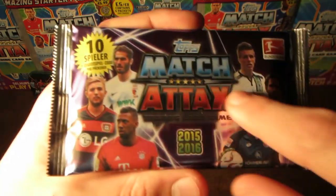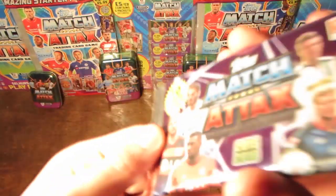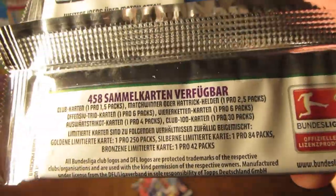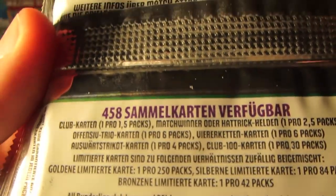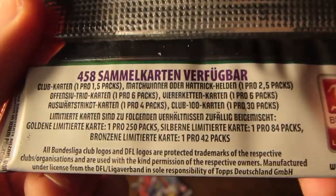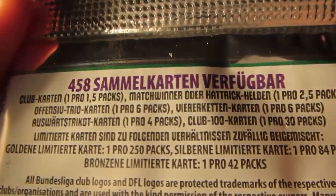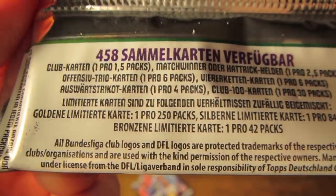You can see the front of the packs — we've got this purple design with these kind of laser beams, and '10 Spieler', that means player, so 10 players per pack. On the back you can see the odds: we have club cards, which I'm assuming are club info cards, one in every 1.5 packs. Match Winners or Hat-Trick Heroes one in every 2.5 packs. Defensive Trios one in every 6 packs. There's another card one in every 6 packs, and a 100 Clubs card one in every 30 packs. Limited editions are one in every 84 packs for the silvers, one in 250 for the golds, and one in 42 for the bronzes. That's quite a lot better than the Premier League packs, actually — probably because they've got smaller booster boxes.